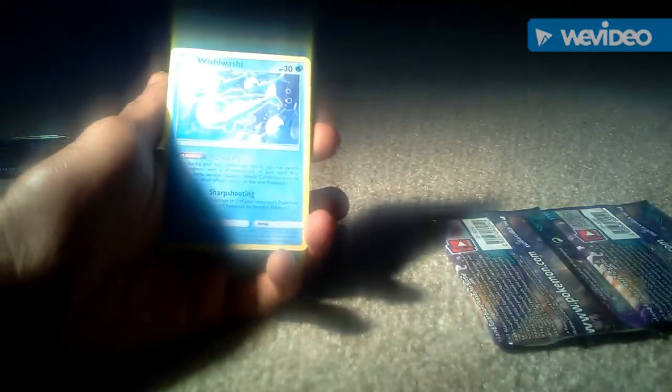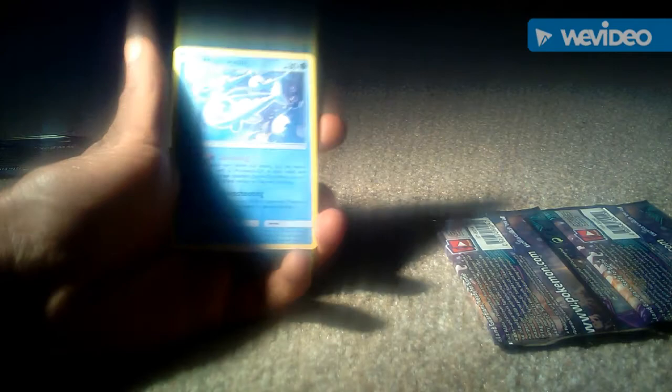So let's just get into this. We'll start off from left to right. The first card straight off the bat we got was a level 30 water type Pokemon in its basic form, which is Wishiwashi.